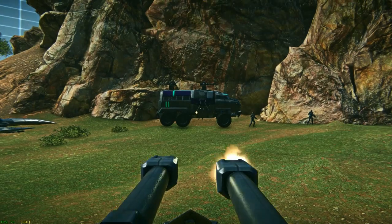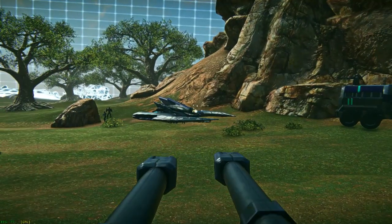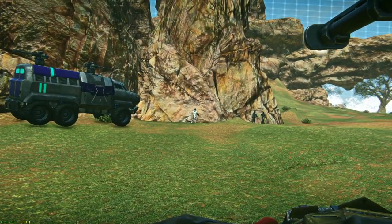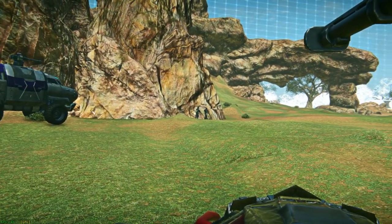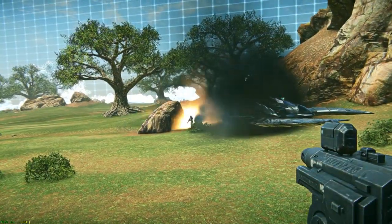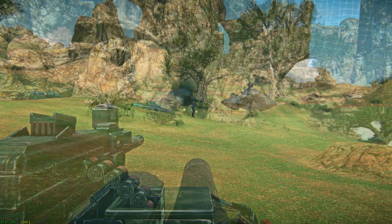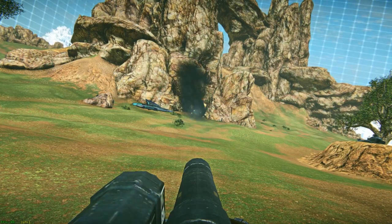For armament, the Harasser comes equipped standard with the G20 Basilisk, an all-around decent weapon. If you spend station cash or certs, you will have the opportunity to use the M12 Cobalt, M60G Bulldog, M40 Fury, and the E540 Halberd.